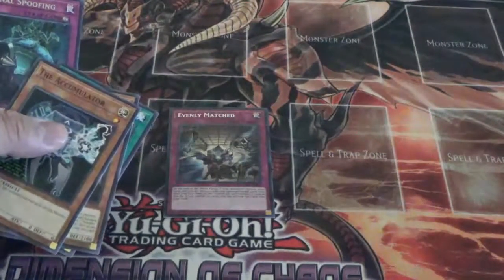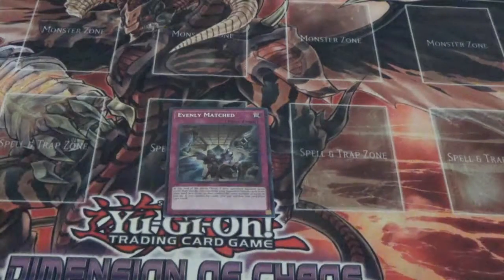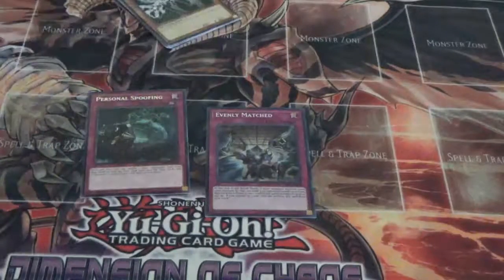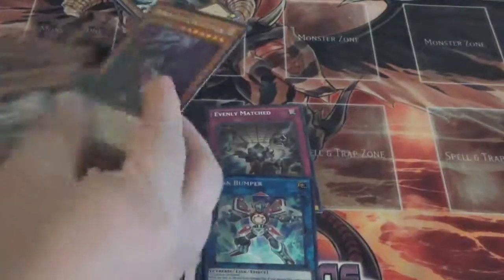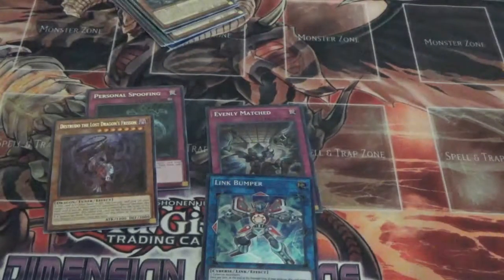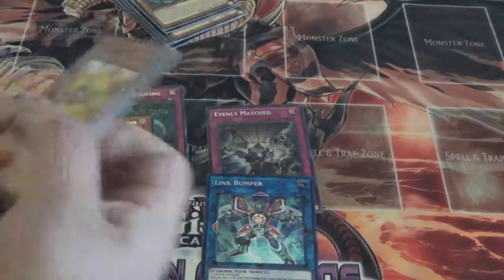What! First try — now that is epic right there. Wow, that is crazy. First pack: Evenly Matched, Link Bumper. That's not too bad. That's just crazy, I pulled Evenly Matched on my first pack here.